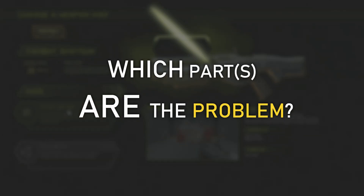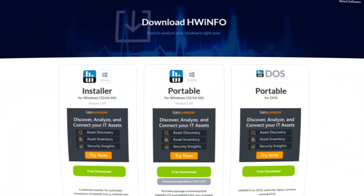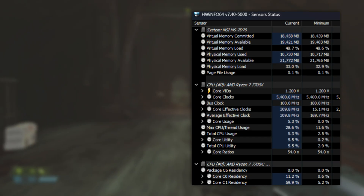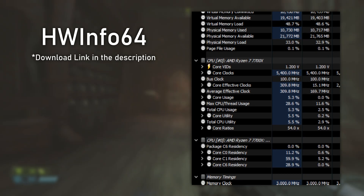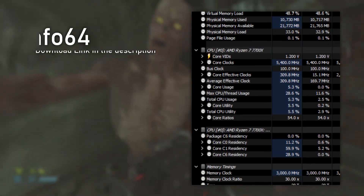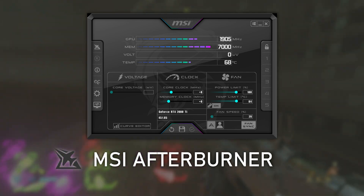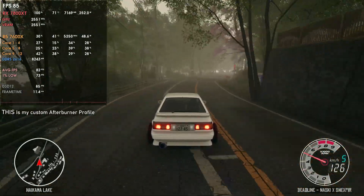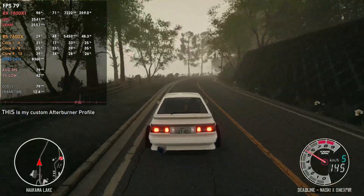I advise you to download and install a software called HWiNFO64, which in my opinion is one of the best software tools you can get for overall monitoring. You have almost everything there — from CPU and GPU to motherboard and discs — and each has lots of data associated, which is quite awesome. If you feel lost with this much data and want something simpler, you can download MSI Afterburner, which comes with RTSS — Rivatuner Statistics Server — and simply activate it and run a game to monitor your CPU and GPU temperatures in real time.